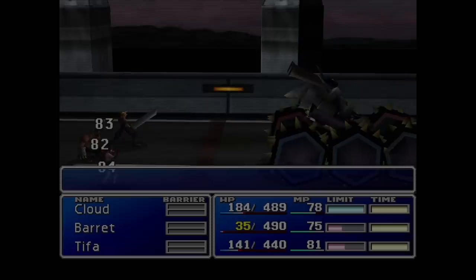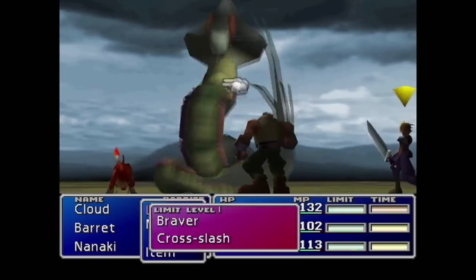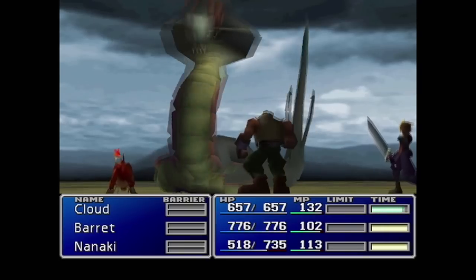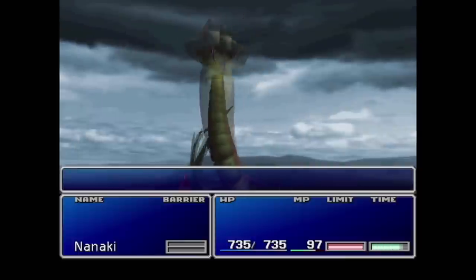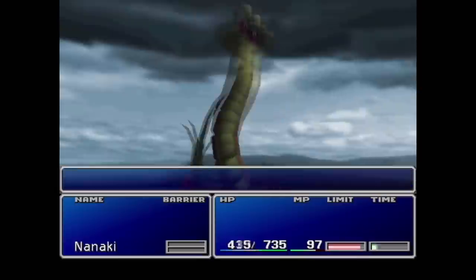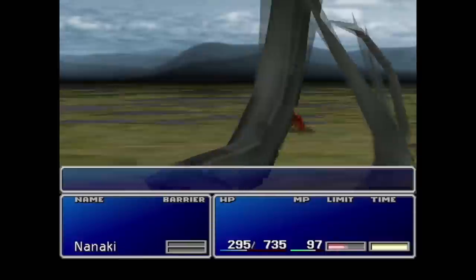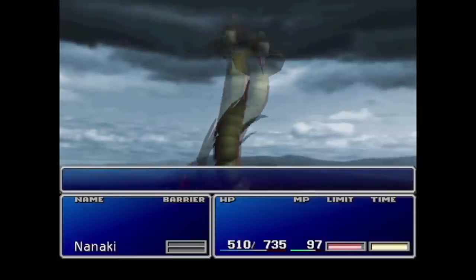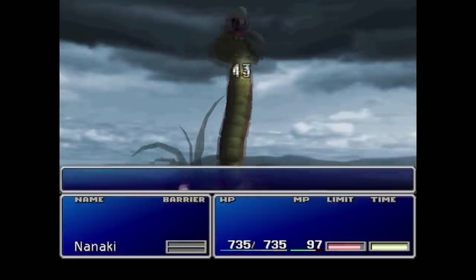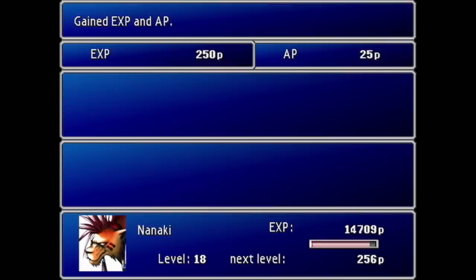With no materia allowed to be equipped we have to risk running across the swamp, and the Zolom doesn't like that so he kills us. We spend a little time grinding before we even have a chance at getting across. We make use of Barrett's limit to reduce the Zolom's HP to zero and Red's Lunatic High for Haste, putting everybody in the back row for reduced damage, and it goes pretty well.